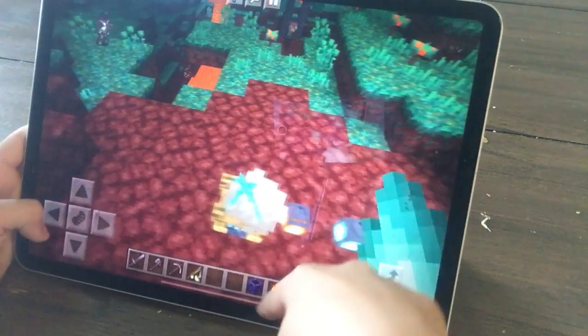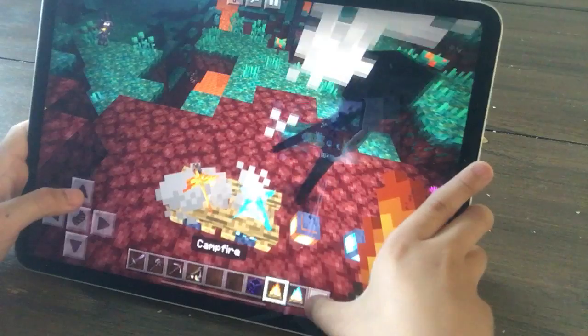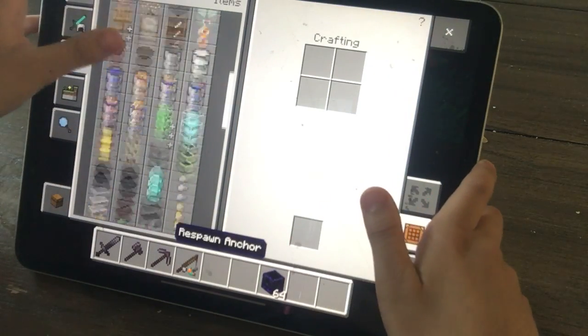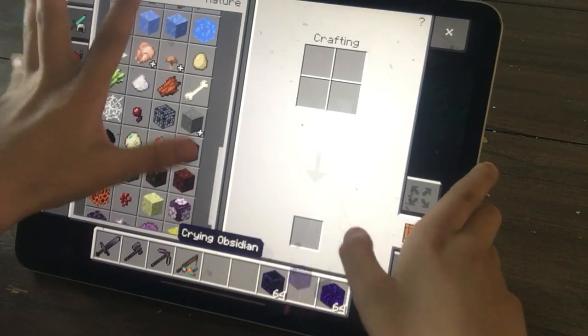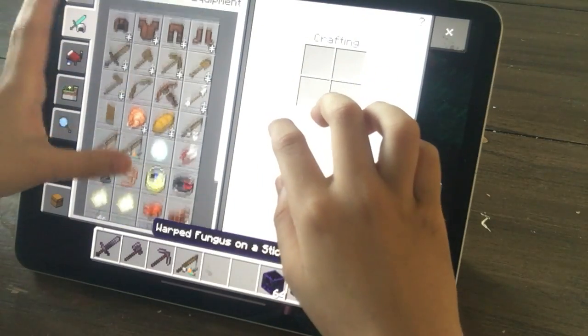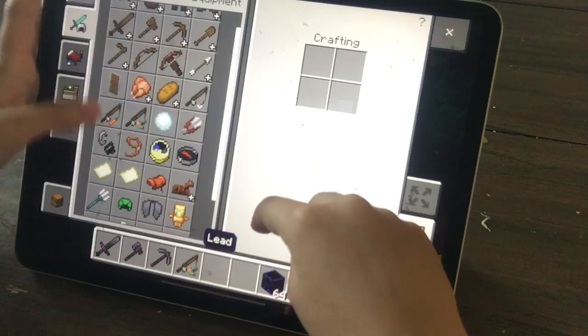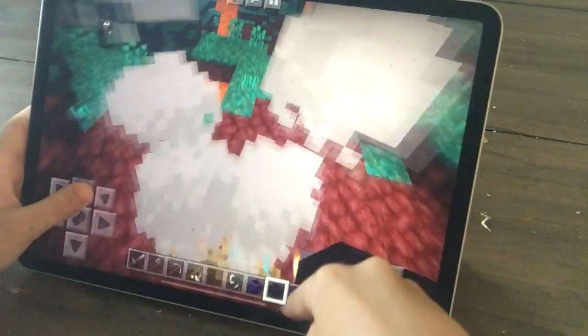These ones in the update are so cool. And then the Crying Obsidian does not make a portal though. I think it does, but maybe not. Can't find my flint and steel.